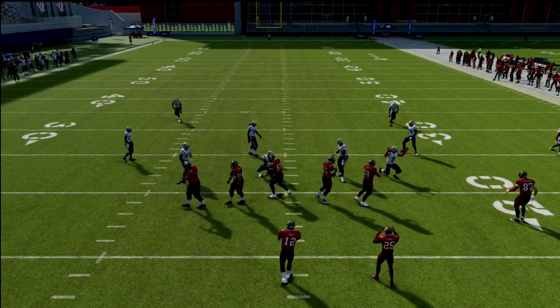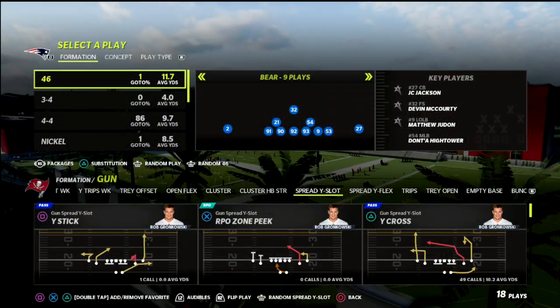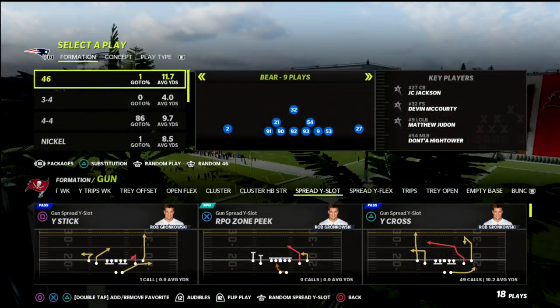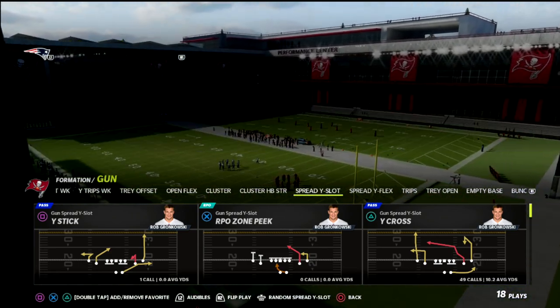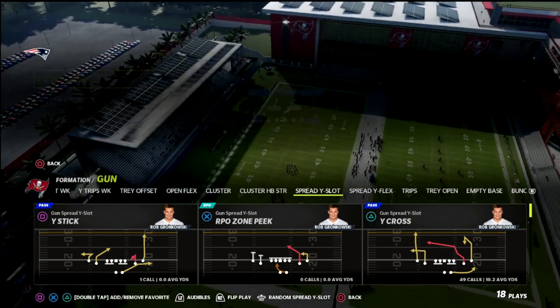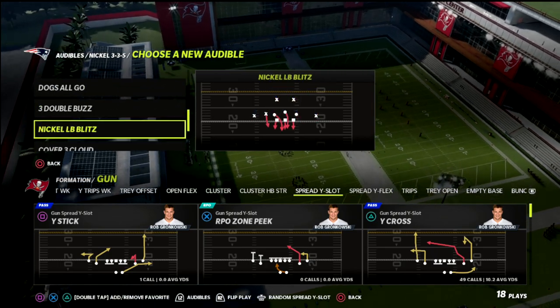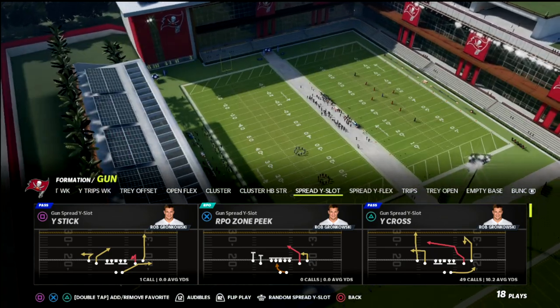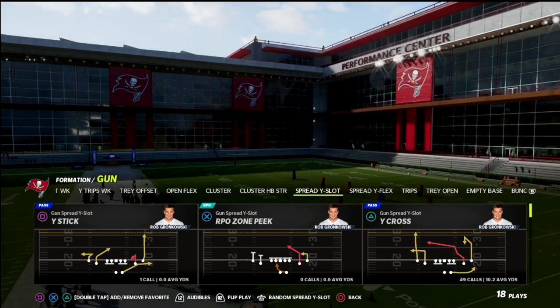In this video, I'm going to show you how to run the Y-Cross concept in Madden 22 from the Air Raid Offense. The Y-Cross concept is one of my favorite passing plays year in and year out. I'm going to show you a way that you can create this concept with one of the best post routes in Madden 22. If you are new to the channel, go ahead and click the subscribe button down below — it's completely free and lets you stay up to date with the latest tips and strategies we release every single day.